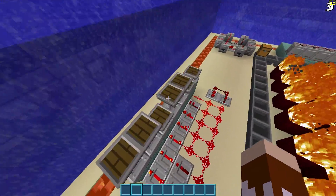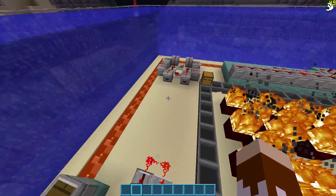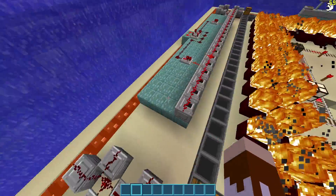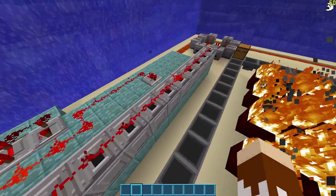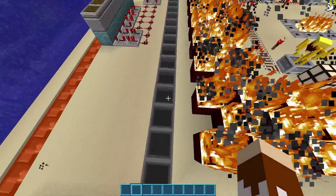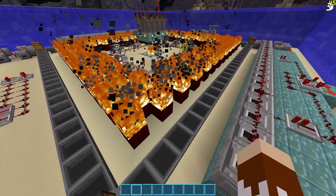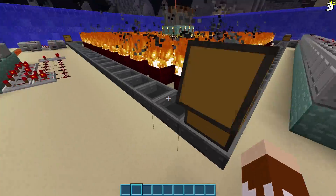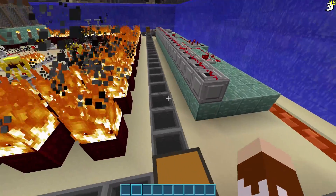Inside we have a whole bunch of pistons going around, and a whole bunch of dispensers going around. We have lava going everywhere, and also more dispensers right here. Moving in, we have a whole bunch of hoppers that are not covered, as that does sometimes create lag. In them are diamonds going around, so the game is going to have to be checking for things as it goes along.